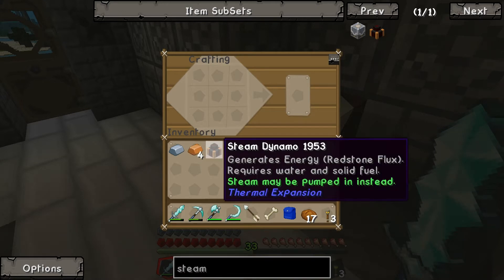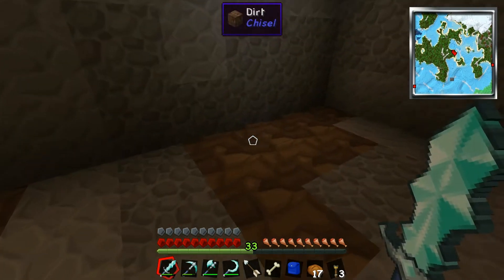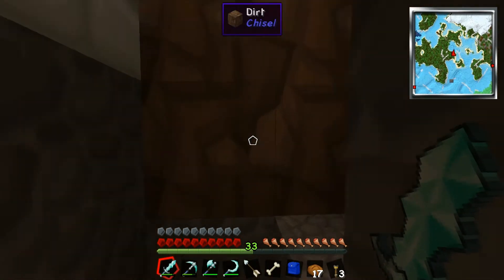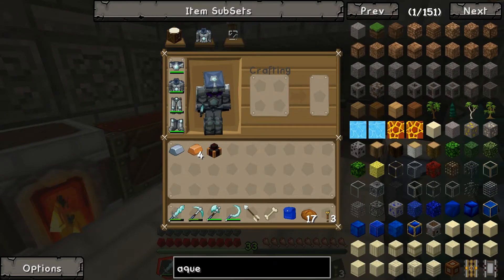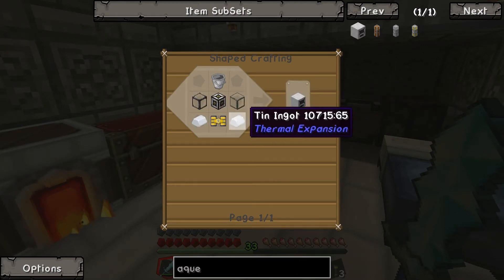The steam dynamo basically uses coal to make steam, and it also requires a supply of water. My entire base is near an ocean, so that's not going to be too much of an issue. However, there is the aqueous accumulator, which generates water for you.